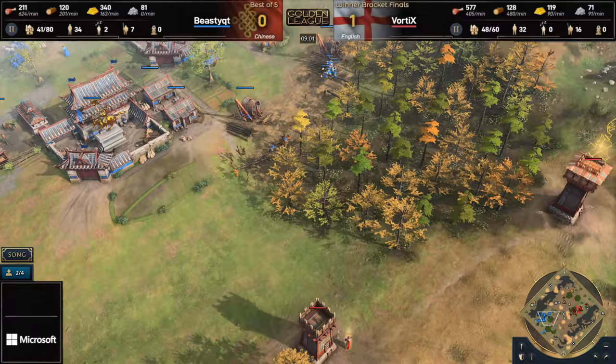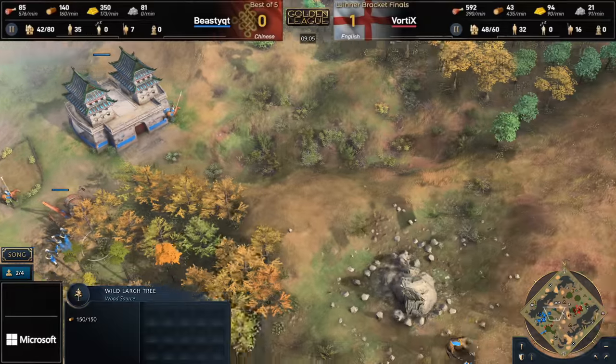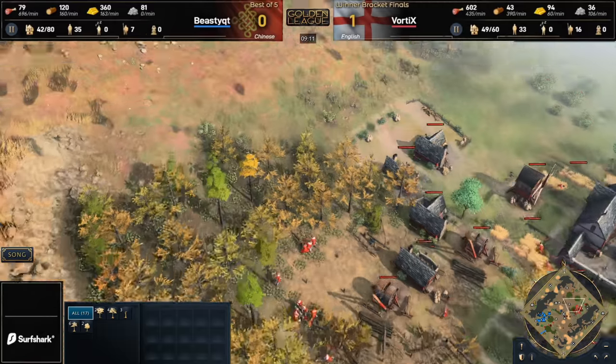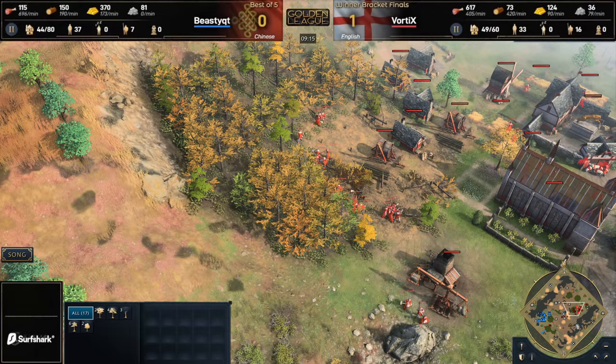Looks like we've got the upgrade now coming through, but at the same time we can't push it on that front line. The longbowmen have got that plus one attack and are also sitting there safely with their palings. Going to be able to repel this attack as it continues to move in towards the wood line. So now Beastie Cutie needs to start thinking about a secondary source of wood. He's begun to move up towards this Barbican — it's definitely going to keep him safe. He does actually have a bit of a forest here on the front line as well. I've just realized Vortex has got three forests, which is a very high amount.